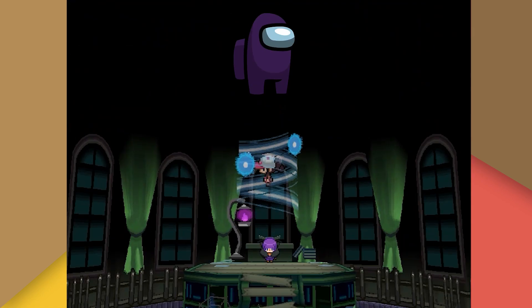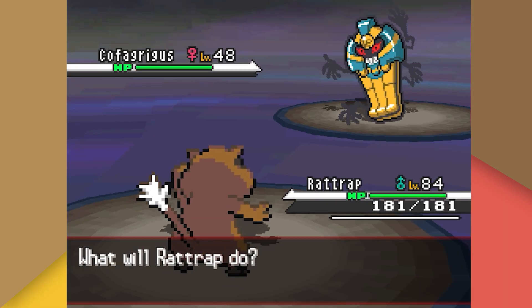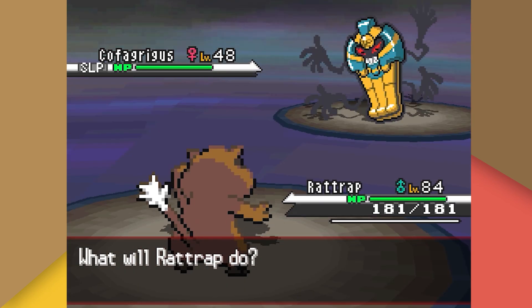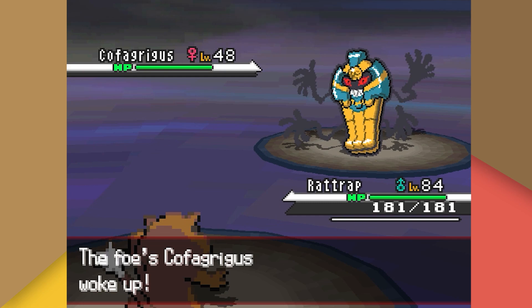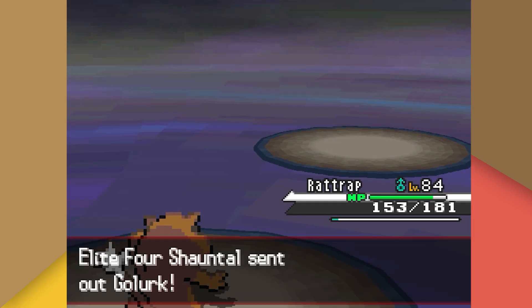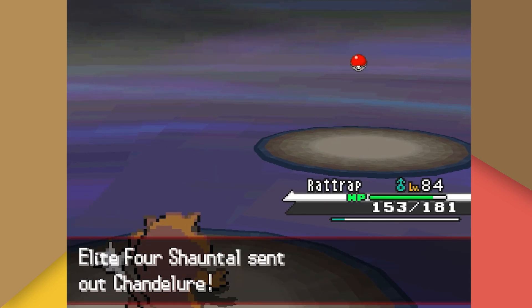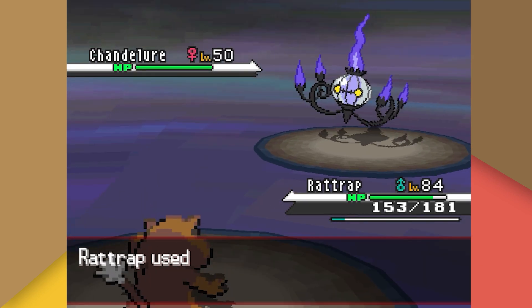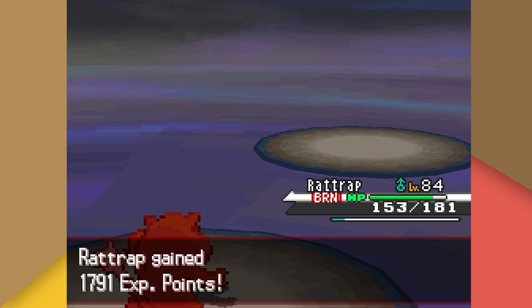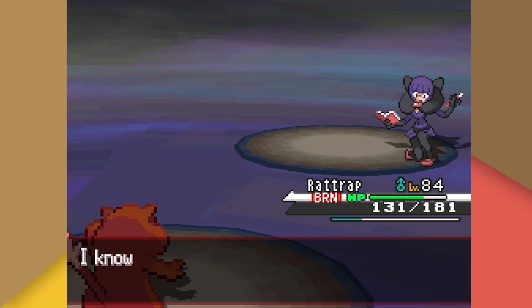The first Elite Four member we choose is Shauntal. She leads with Cofagrigus, who we immediately put to sleep with Hypnosis, then stack two Workups before crunching it out of existence. Golurk also falls to Crunch. Her Chandelure is one-shotted with Crunch, though we're unfortunately burned by Flame Body, lowering our attack. Her Jellicent is popped like a balloon with Crunch.